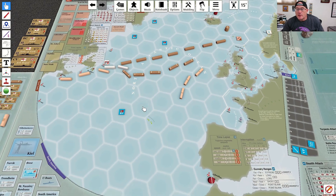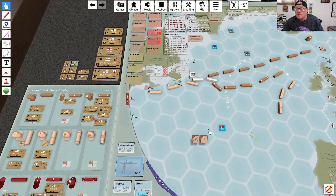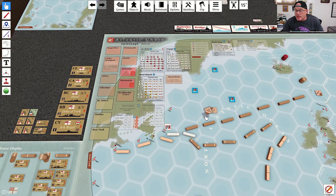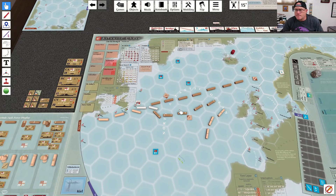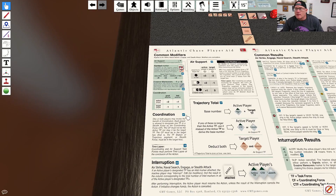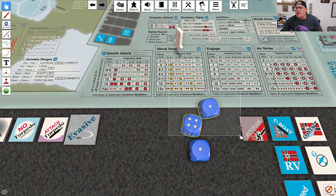Things are definitely going from bad to worse for the Bismarck. This is the active task force and this is the coordinating force. We are going to attempt a naval search. I have two segments and the British have seven segments — nine total. We get plus two for coordination in good weather and plus two because we have a contact marker on the Bismarck task force — so a plus four modifier. We're on this column with a plus four.